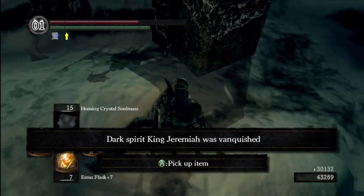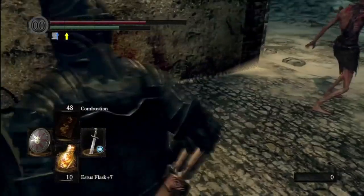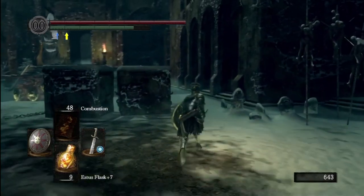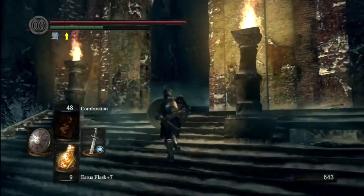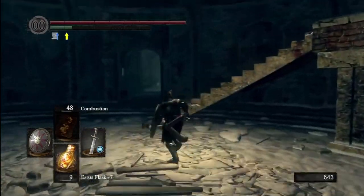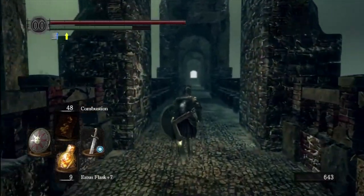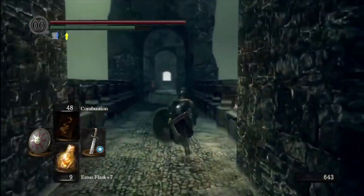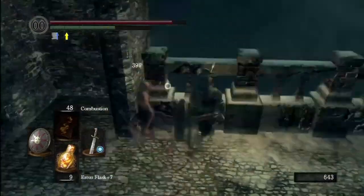You get humanity for killing him, a ton of souls, and he drops the Notched Whip. You don't get his outfit until after you beat Priscilla. She is an optional boss, but if you're trying to get all the achievements it's not really optional - you do have to kill her. You need her soul to make a unique weapon, and you also need to cut off her tail, which is no easy feat because she is invisible most of the time. You have to make her appear and then work on the tail.